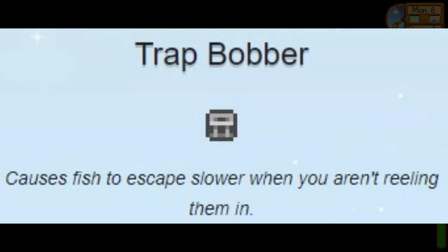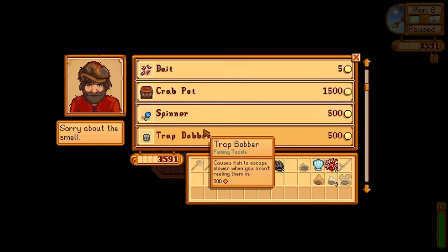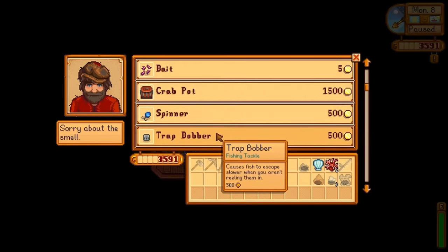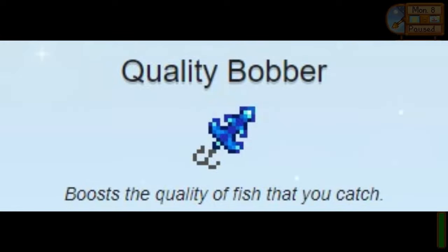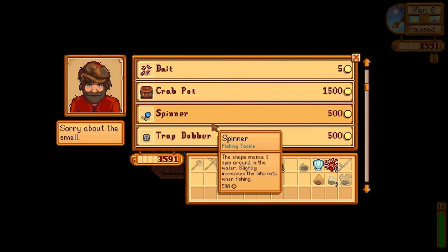Then we have the trap bobber — one of the best tackle options. This handy gizmo will decrease the speed at which a fish escapes. In other words, when the fish is not inside the green bar, the rate at which the catch meter drops will be slower, allowing you a better chance at catching the fish before the meter runs out. Last, we have the quality bobber, used for players with a high fishing skill who don't need much assistance reeling one in. It doesn't make it easier to catch fish, but it does increase the quality of whatever the player reels in. For players looking to make money off of fishing, this is a really good option.